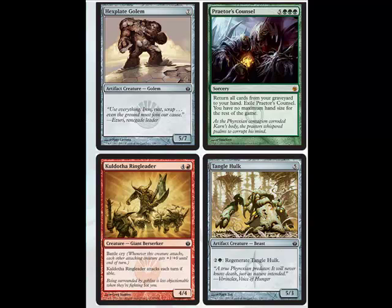Mythic Rare — return all cards from your graveyard to your hand. Exile Praetor's Council, and you have no maximum hand size for the rest of the game. Okay, 8 mana is not that much, really, when you think about it. Return all cards from your graveyard to your hand, no maximum hand size. I think it's very underrated. It's pretty good — there's a lot of good things about it.